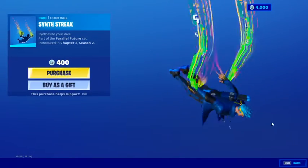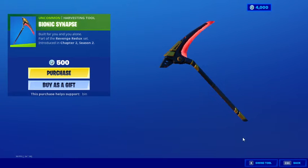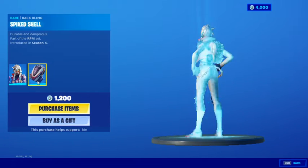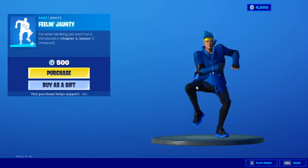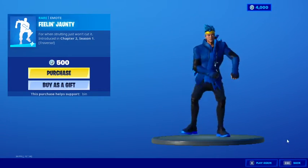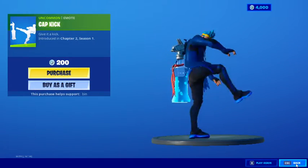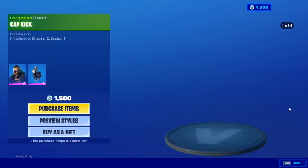Synth Streak on trial, Bonic, Synapse harvesting tool. Payback is back with the Spike Shell, Crackling Stealing Junkies back bling, the Cap Kick emote, and finally Renegade Shadow is still here.